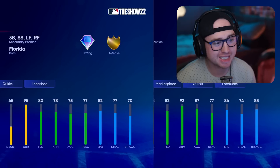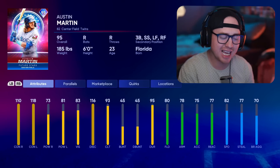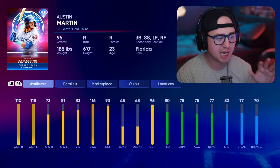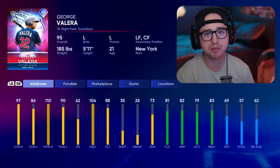Second guy I've been vibing with is Austin Martin. I generally don't like guys lacking a little power, but Martin makes up for it with more than enough contact and vision. He has enough power over that 80 threshold versus lefties, with 73 versus righties — so parallel him up and get him some power. Lacking a little defensively, especially at secondary positions, but he has solid speed and a really smooth swing. If you love the contact prototype in Diamond Dynasty, you could love Austin Martin.